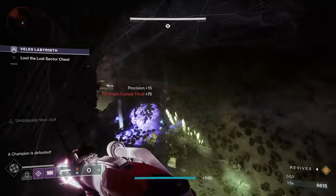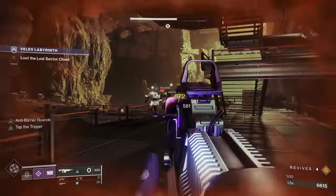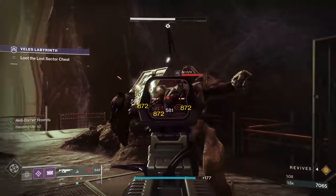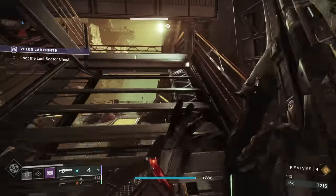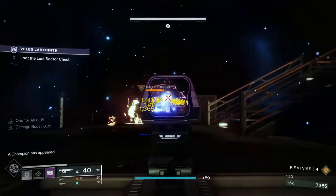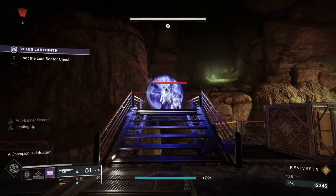Now depending on if anything else is running in this tunnel, you might be able to get by the curse thralls — hop across. The grenade launcher should kill half of these guys fairly quick. Sometimes the auto rifle just needs a little bit of love. Grenade should come back fairly soon. Make sure things are ready — I'm gonna kill this guy and hopefully two shots again. Didn't quite get the bonus stun off so we'll just go ahead and put the finish on him.